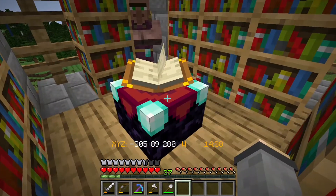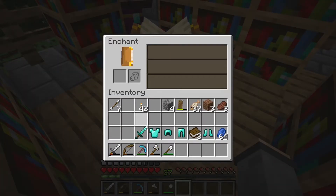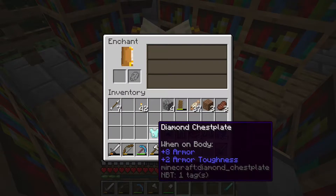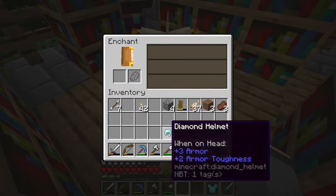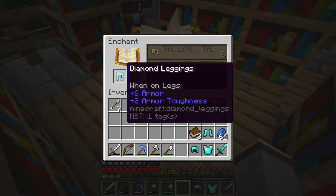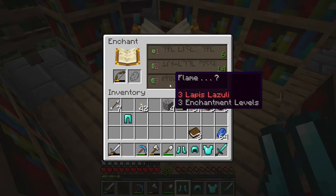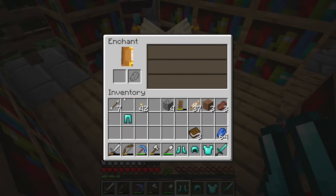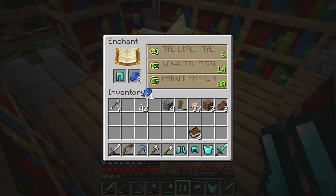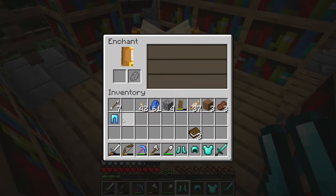After grinding lots of quartz in the nether, I've got myself up to 37 levels. Knockback 2 — no thank you. Fire protection, fire protection — I remember this now. Protection 4 — that's probably a good one. Unbreaking is not. And for the bow — flame, definitely not. So let's go with this protection 4, I like that one. And maybe we'll get a little something extra — unbreaking 3, nice.